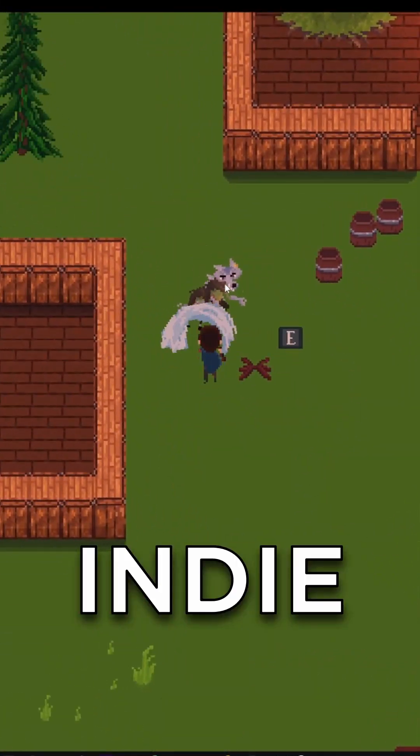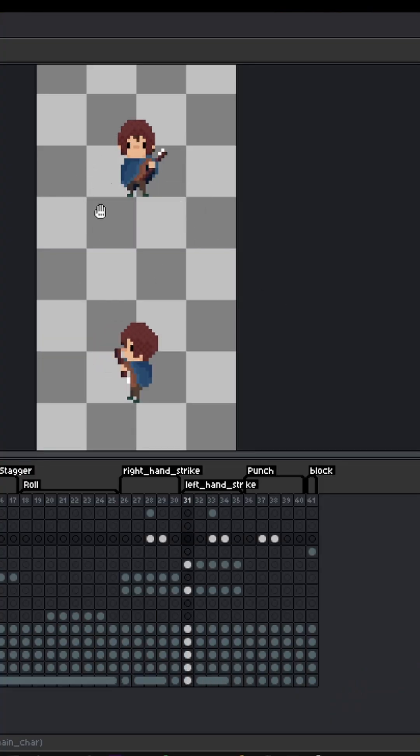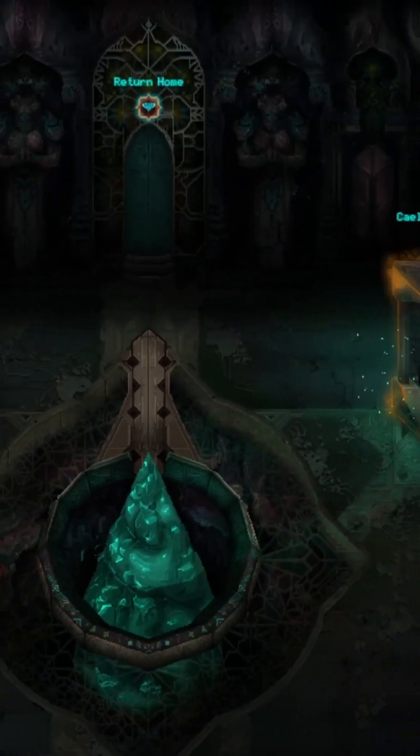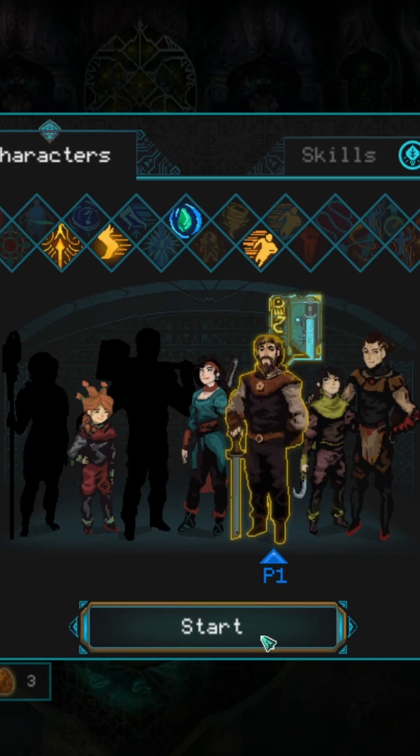Day one of making an RPG indie game. I really don't like how the FX look for the swoosh animation, so I would like to check out the combat in Children of Morta and get someone with a sword and shield for some inspiration.